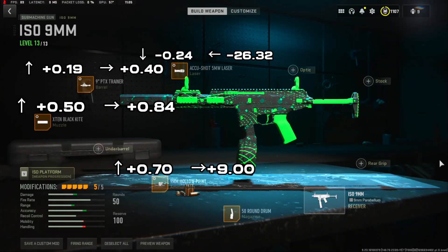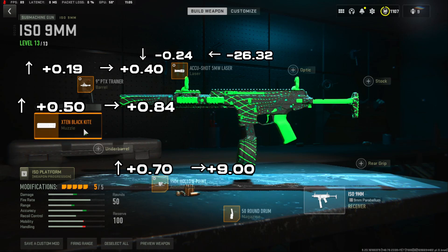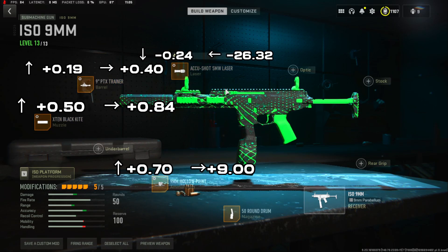For the ISO 9mm build, we're going with the 50 round mag, the 9mm hollow point ammunition, the X10 Black Knight muzzle, the 9 inch PTX trainer barrel, and the AccuShot 5mW laser. Tunings are on screen.